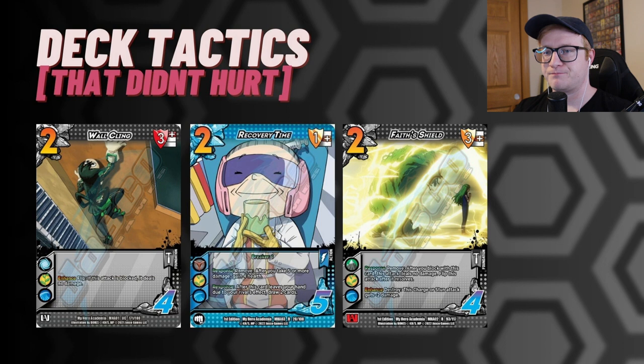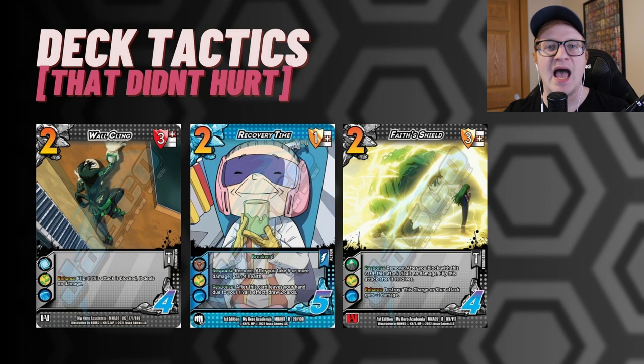Let's talk about some defensive tactics. Mark was playing a lot of on-block tricks — things like Wall Cling and Face Shield — saying 'that move is scary and I don't want to take anything from it.' A lot of other Life decks were playing tons of damage reduction, but having Wall Cling and Face Shield means that move doesn't hit you at all. Recovery Time says after you take five or more damage you gain four health back. This stops a ton of on-block abilities — and in the mirror match against other Recovery Girls, Wall Cling and Face Shield are incredible pieces.